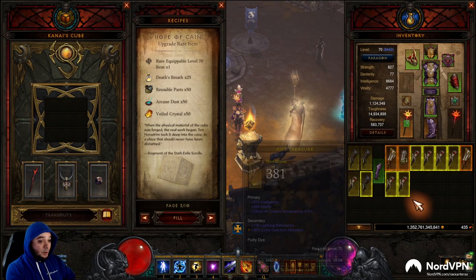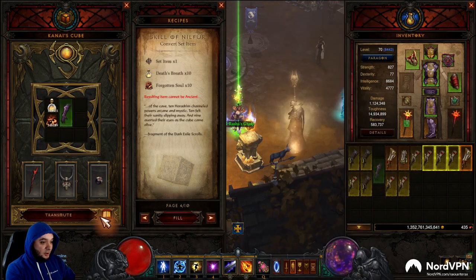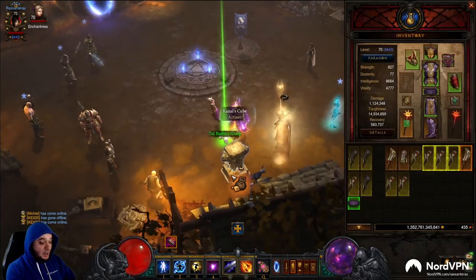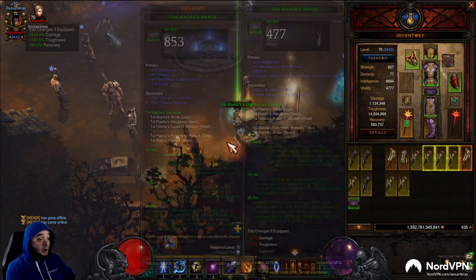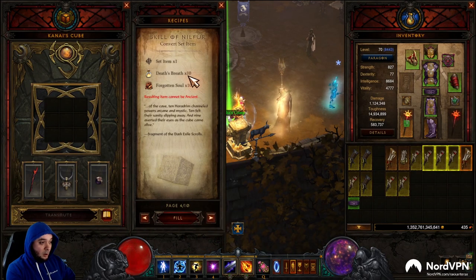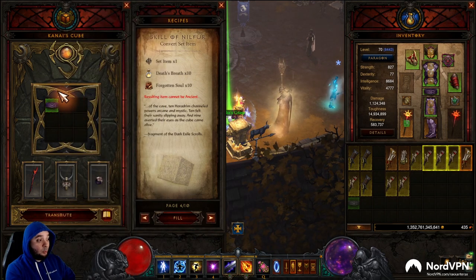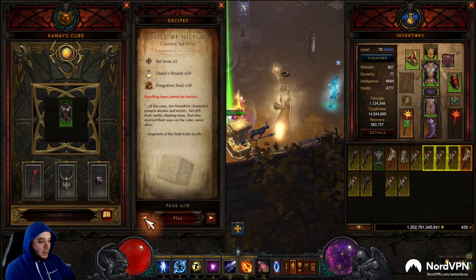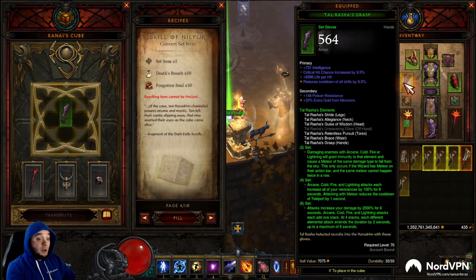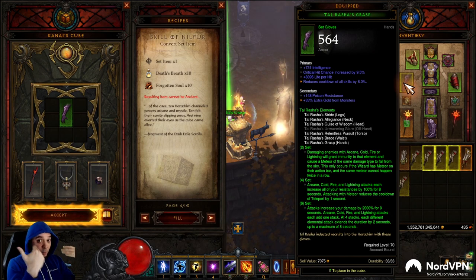Let's say that didn't work though, and you upgraded all of them but instead of finding the gloves you found two belts. You don't need two belts — you need gloves. Well, just go to the Cube and go to recipe four. Recipe four will take a piece of a set, as long as it has more than two pieces, and re-roll it to a different item in the set. So I just fill it in — I got gloves! Now I can go do it. That's how easy it is. Make sure you save your duplicates of the sets.